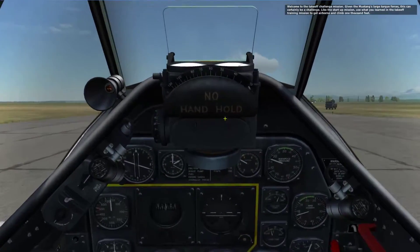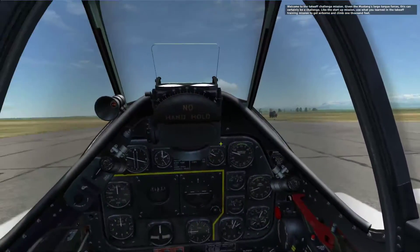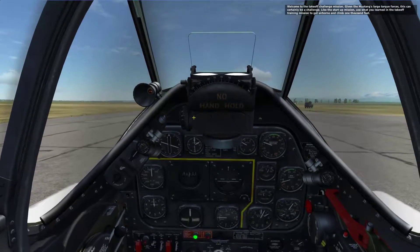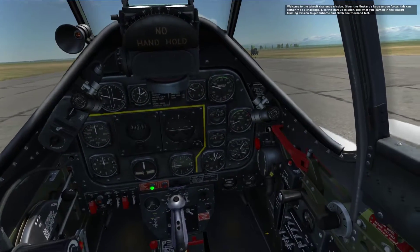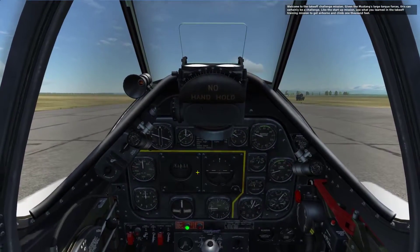Sounds easy enough, right? But I think this mission — the takeoff and the crosswind — was the one where I died the most. Because I had only flown the A-10 previously, which is very easy to take off. You just shove the throttle forward and the plane will pull back on the stick and take off. Some distinctions here: if you're coming from a jet, this is totally different and is likely to kill you a few times.